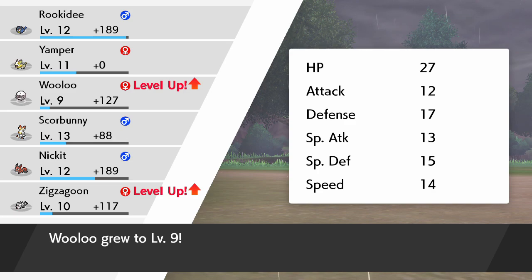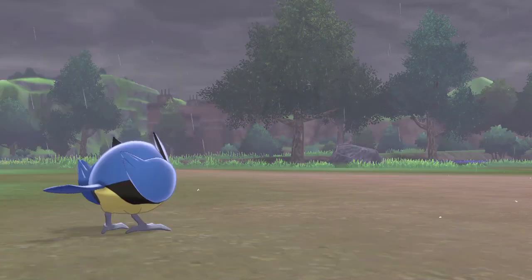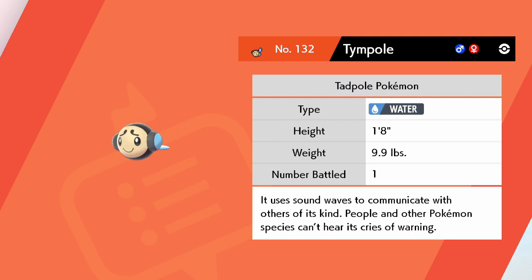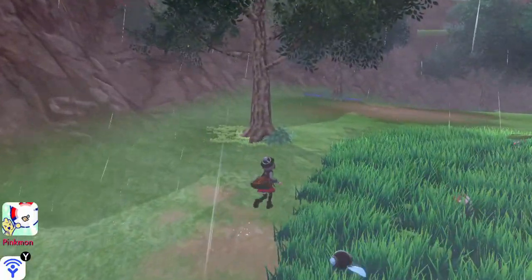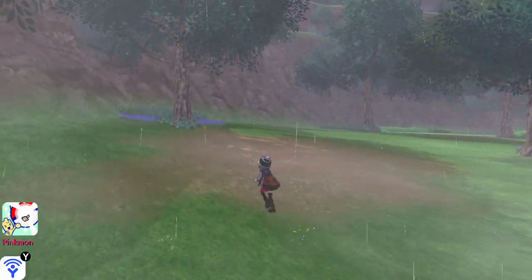Wooloo level 9, Zigzagoon level 10. The Tadpole Pokémon uses sound waves to communicate with others of its kind. People and other Pokémon species can't hear its cries of warning. I'm also going to look for an Oddish in the overworld. Did I catch a... oh, that's a Lotad. I already caught a Lotad I think.